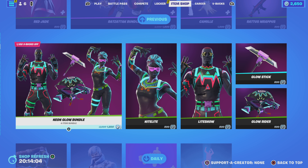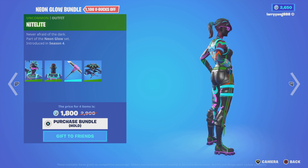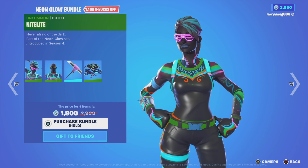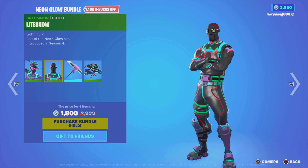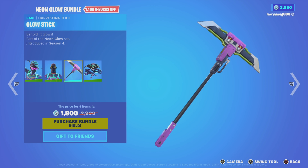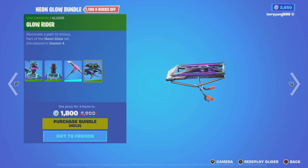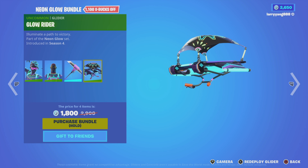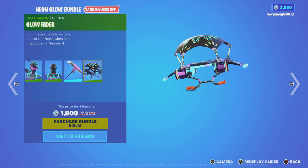Next up, we have the Neon Glowed Bundle at 1,800 V-Bucks — you get four items. It comes with Night Light: never afraid of the dark. Light Show: light it up. Glow Stick: behold, it glows. And Glow Rider: illuminate a path to victory. These items were first introduced in Season 4.